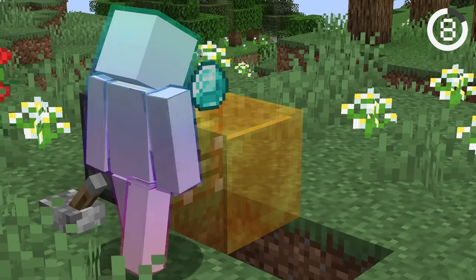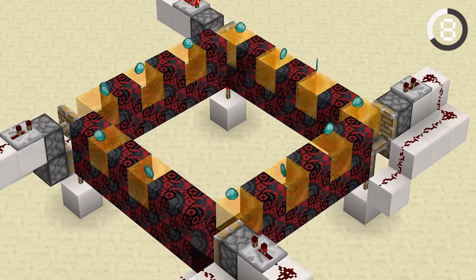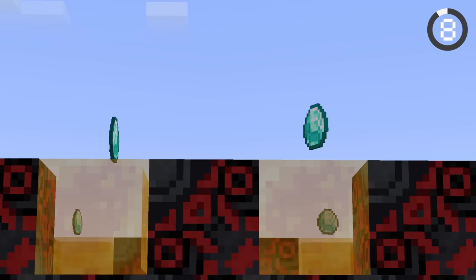Did you know that if you push a honey block, the entity on top moves with it? This feature lets you create amazing conveyor belts to show off all your diamonds. Just watch them glide along.